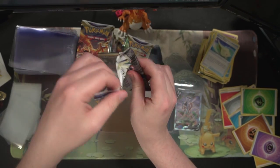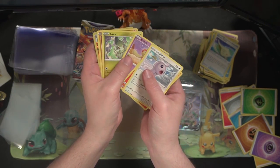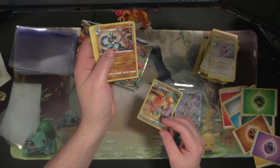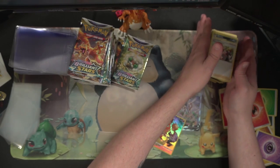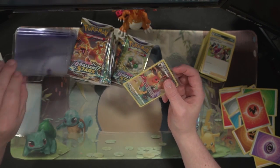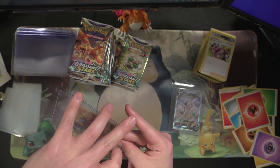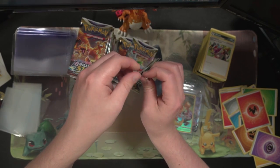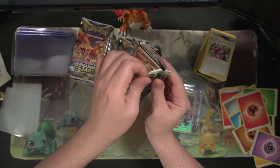A couple packs left here on the right hand side — let's see if we can find something else. So far only one V and a cold art, but we got a Flareon on trainer gallery and a Lucario V. No matter how many Flareons I pull, they're all still getting sleeved up. So we're up to three pulls here so far — let's go for lucky number three out of this box as a whole.